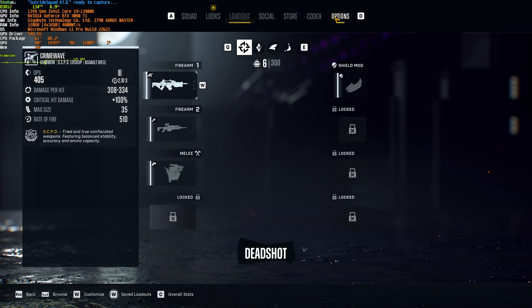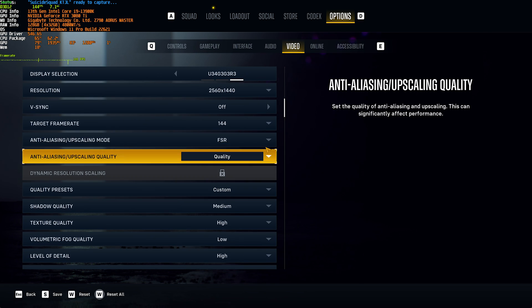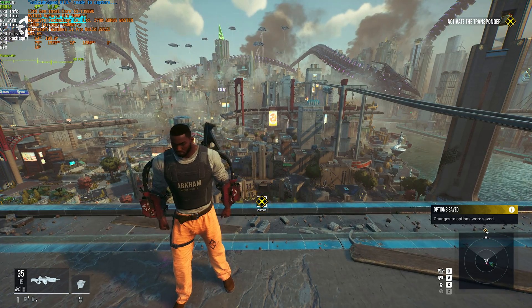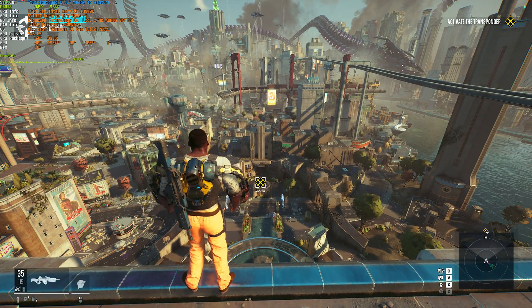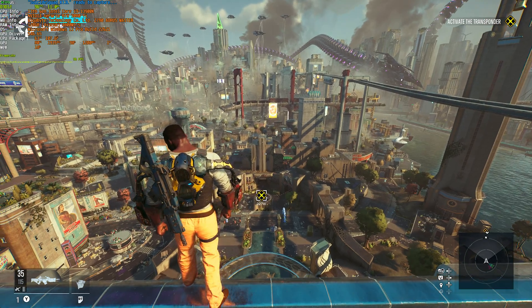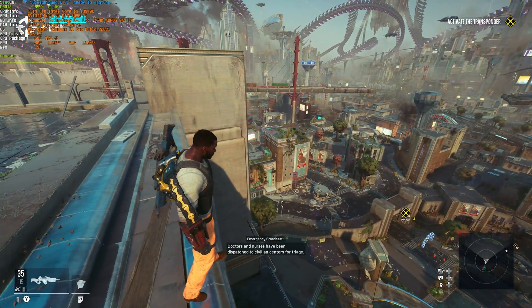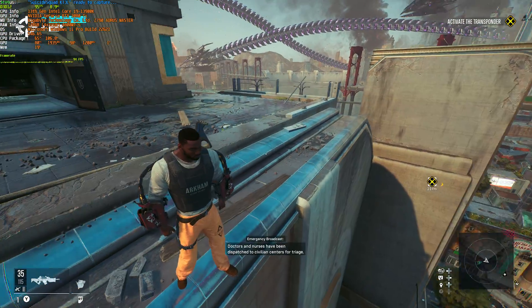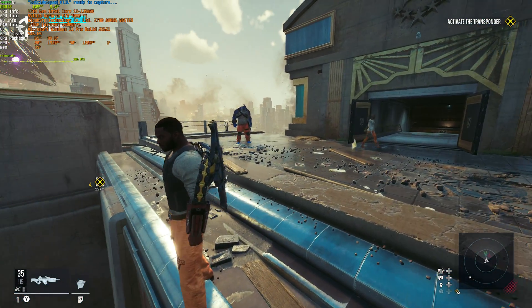Now that we're done optimizing, you should definitely enable upscaling of some sort — I'll be using FSR Quality. Anyway, that's really it for this quick optimization guide. Hopefully you found this useful. If you'd like to get more performance out of your system, make sure to check the description down below for optimization guides for Windows 10, 11, as well as NVIDIA and anything else you may find useful. Thank you all for watching. My name's been Troubleshoot and I'll see you all next time.